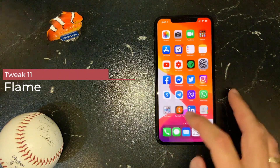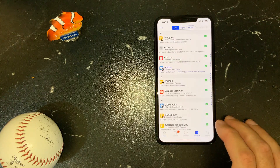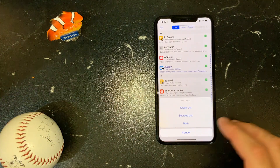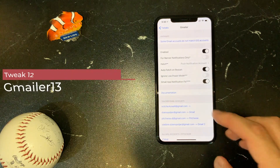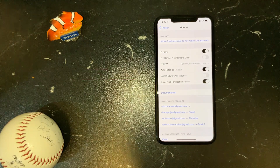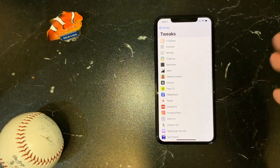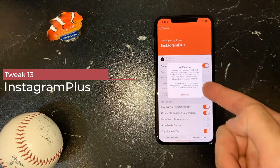Flame Tweak — although it says there is an error loading, it actually works for my device. Flame Tweak gives me the option to export my tweak list, sources list, or both. I do this from time to time to back up and remember which tweaks I have installed. GMailer is a must-have for those who use Gmail but don't want to use the Gmail app. I use GMailer to enable push notifications for the default native mail application, which I prefer.